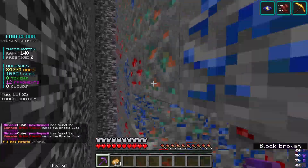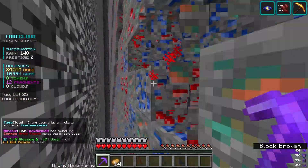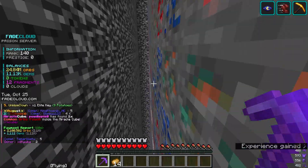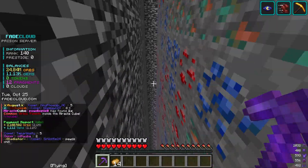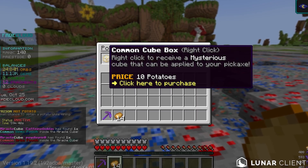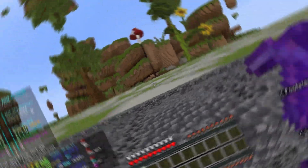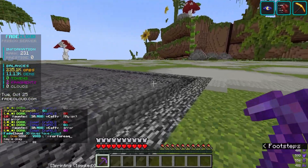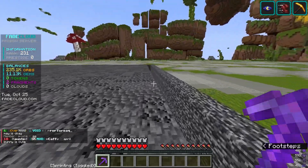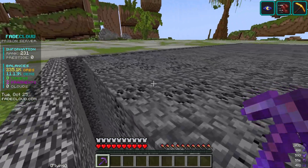I'm getting so unlucky — haven't gotten one in about 30 seconds. I just got one, we have eight total. The fifth place person got nine potatoes and I had eight. We can now access the potato shop and with 10 potatoes we can buy a common cube box, but I think we'll just save these and eventually get a legendary one. The potato event happens every single hour, so hopefully we can do these every hour and eventually get that legendary cube box.